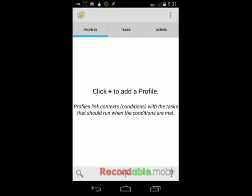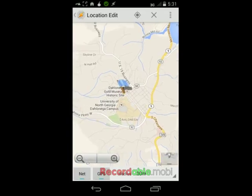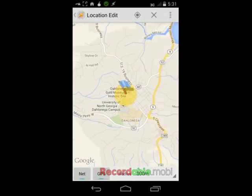Add a new profile that's location-based. Select the location of your farm and add the radius that you want the pop-up to be effective, depending on the size of the farm.